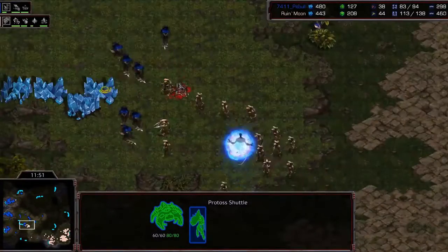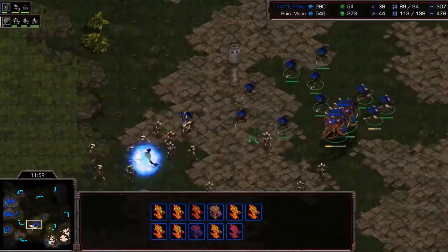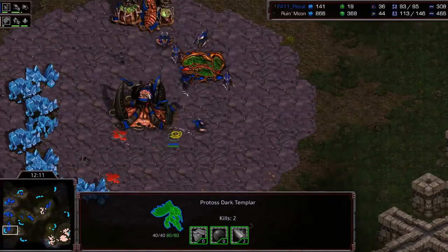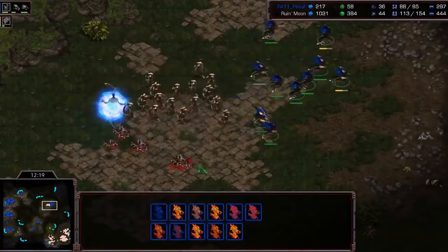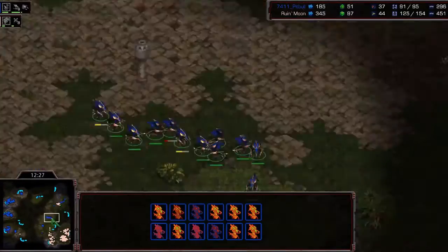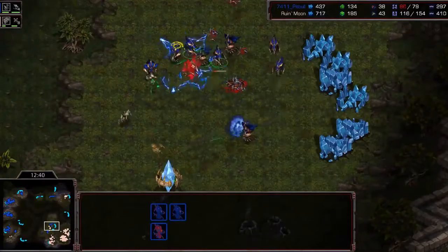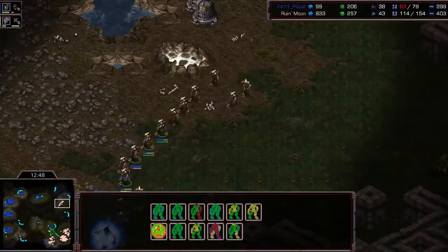A shuttle with one DT amidst all of this fighting — Ruin with the multi-task! Chasing after the army of Hydras while also dropping a DT. Pitbull sees it and has a very fast reaction time — DT gets three kills and has to retreat. The main Protoss army is chasing a group of Hydras, but more Hydras are on the side attacking the third, trying to sandwich the Protoss army. Decides instead to harass the third and tries to pick off some High Templar from the back, but unable to. A decent Storm — and another nice Storm — four Hydras being stormed to death. The army is coming back now, so Hydras aren't going to be able to do much.